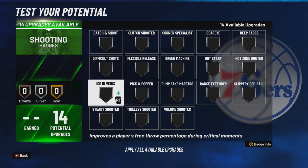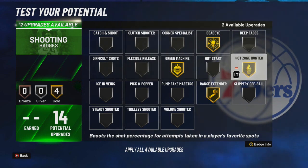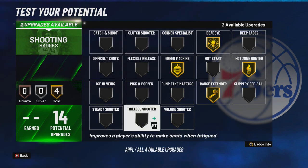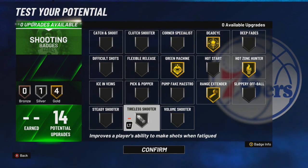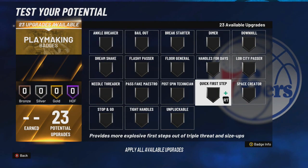Thank god no quick draw this year — we get a couple more badges, big W from 2K. I've got max range extender, I'm probably gonna put on gold green machine, deadeye, hot zone hunter, and then for the rest of the two badges maybe catch and shoot. It could be tireless shooter because you do lose a lot of energy when dribbling this year — I'll change it whenever.